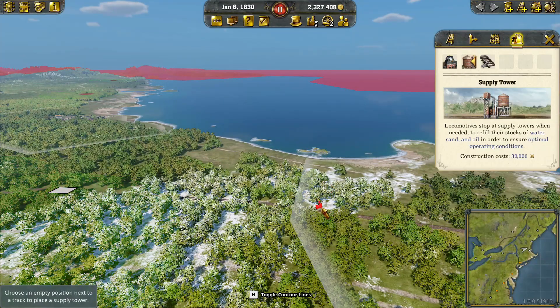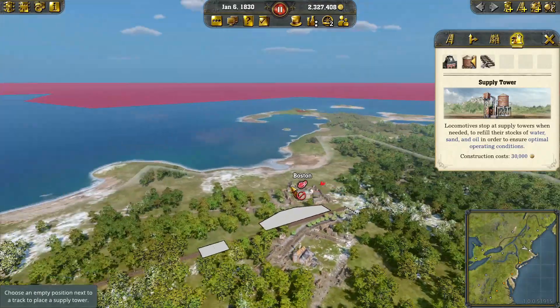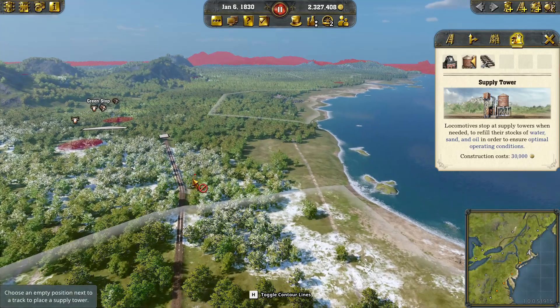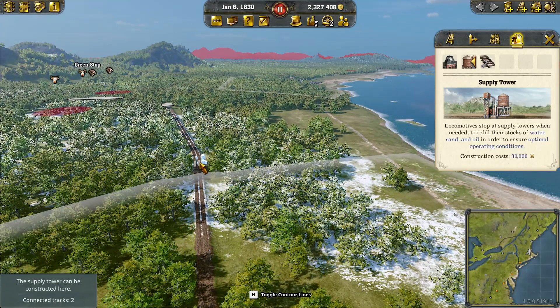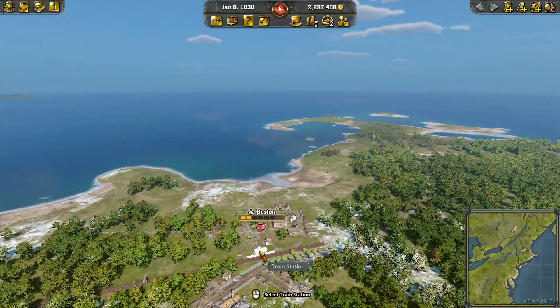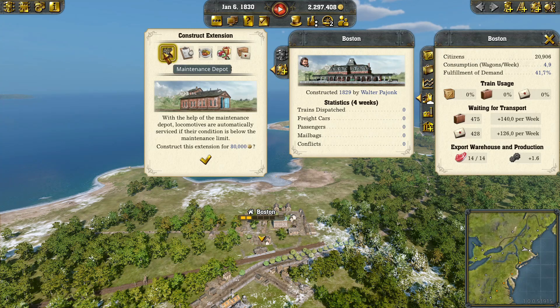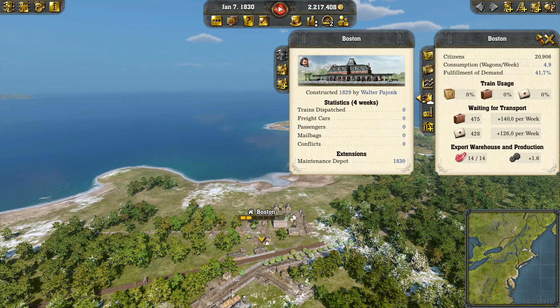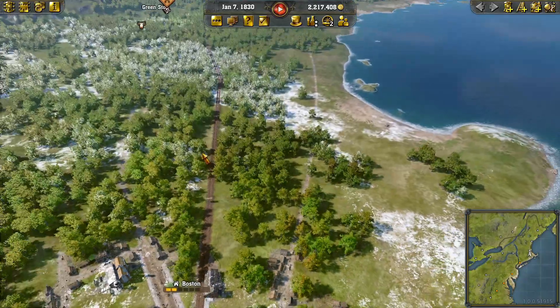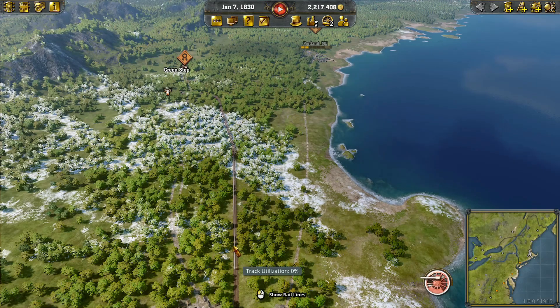I like to have the right track as the going track and the left as the returning. Signals are placed automatically. We also want to add a supply tower - during the tutorial I preferred placing it at the middle of the track. At the Boston station we need to add a maintenance depot so we can repair trains, since they degrade over time. That's our track all laid out.